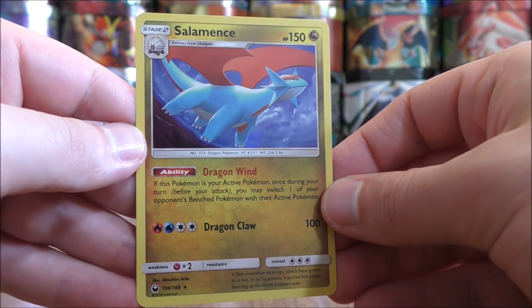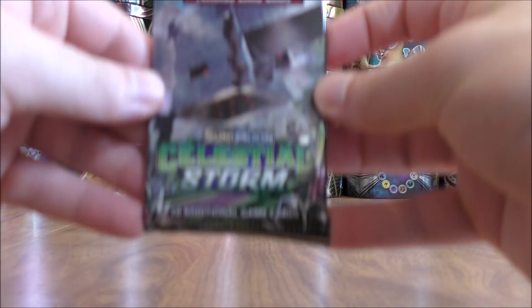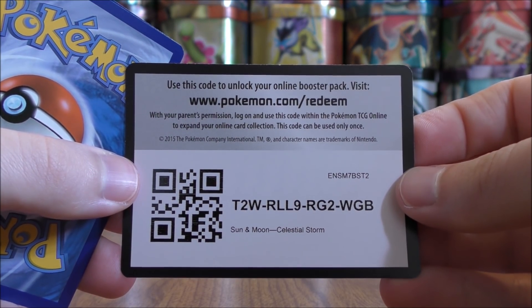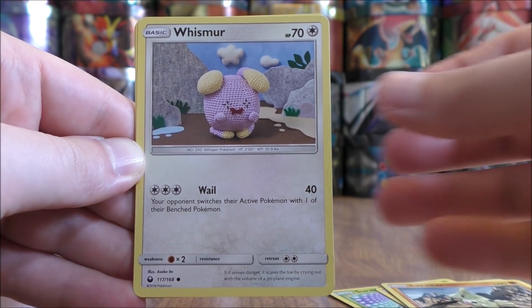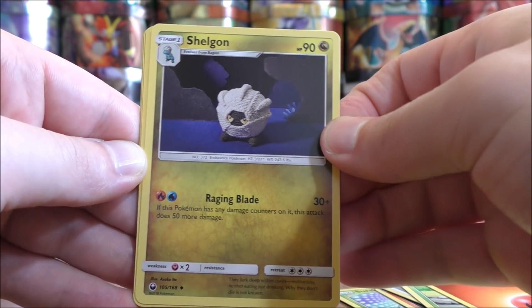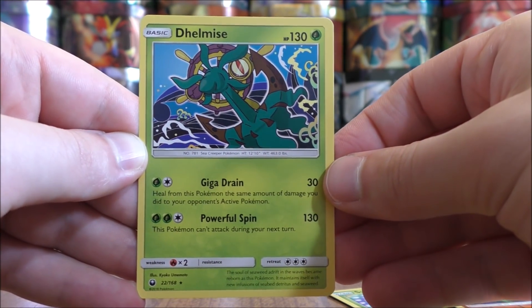The next set releasing in September — I believe it's called Dragon Majesty — will include a Salamence GX. Back to a Stakataka cover artwork design pack. They have two different versions of code cards to help prevent pack weighing. This pack starts with Surskit, Slugma, Larvitar, Whismur, Bellsprout, Fire Type Energy, Shell Bell, Hustle Belt, Oricorio, a Reverse Hollow of a Baltoy which is just a common, and the final card is a Delmize.